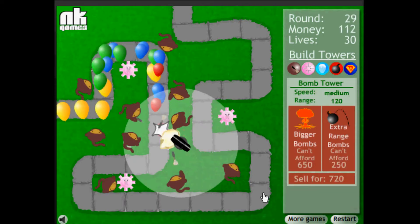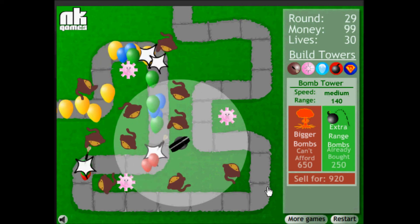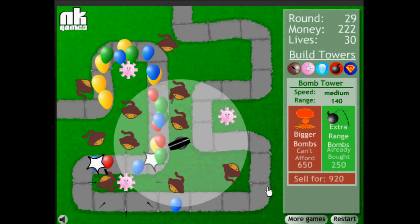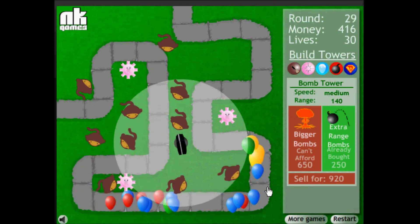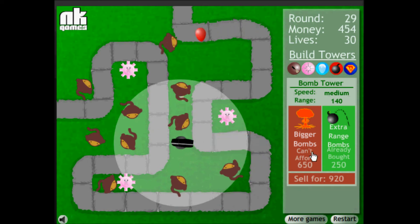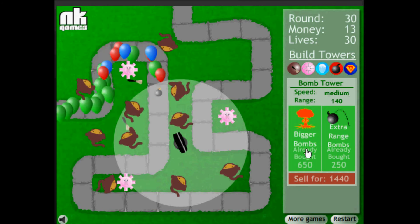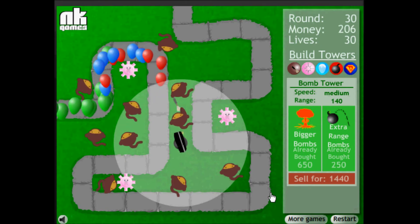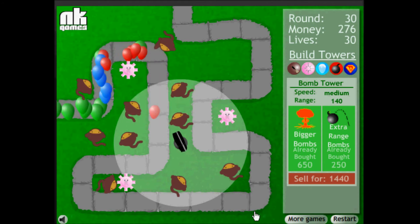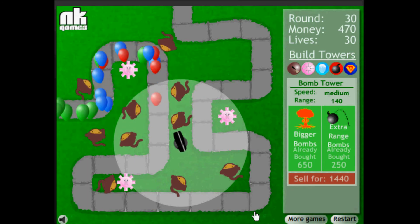You'll notice I'm skipping rounds because it would take forever to show everything. Right now I'm demonstrating the bomb tower. You can upgrade it for larger range and bigger bombs. I'll also take this time to explain the different balloons — actually, you guys can just figure that out yourself. The bigger bombs give it a bigger blast radius, which helps you out. Did I mention these two games were put out by Ninja Kiwi? If any kind of flightless bird can be a ninja, I will vote for it.